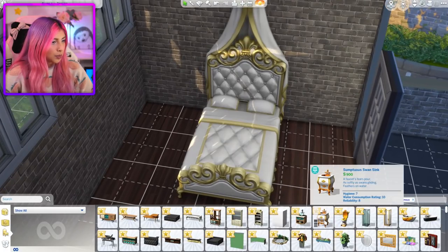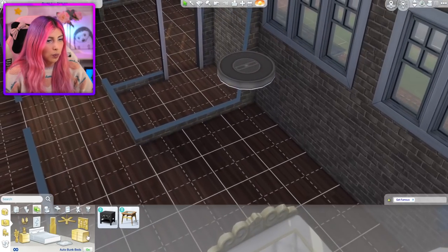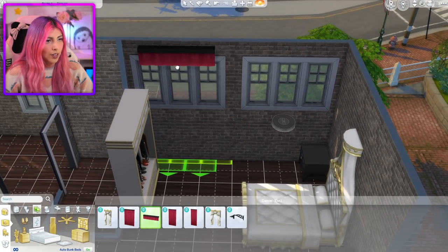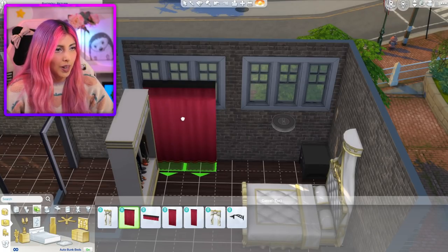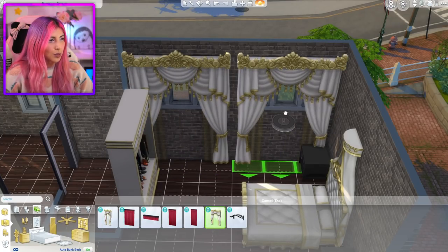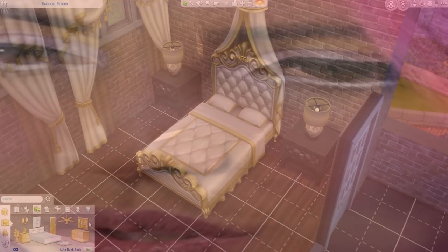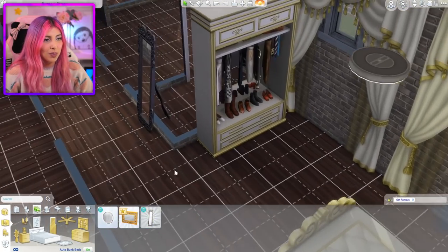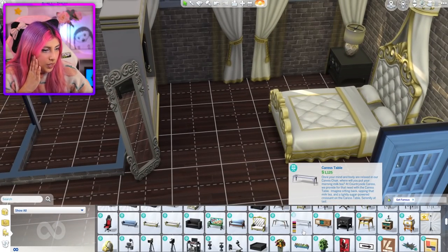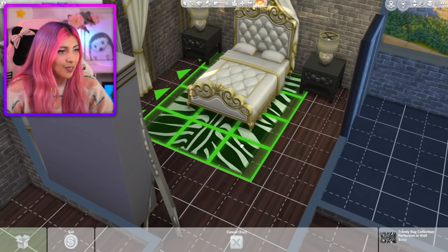Now we need some side tables — the Tufted End Table. That matches the bed quite well. I don't know what colour we're gonna go with in this room but I'm sure we'll find out. Do we have any nice curtains? Not really. Ew, I hate these curtains — why is there never any nice curtain options? I have to go with these ridiculous ones. At least they kind of match the bed. I hate this room — this room is so gross. Add a mirror. Wait, this mirror is so big. And we need a rug. I don't see a rug that I like. Ew, look at this rug. I'm gonna have to use it because there's not many options.